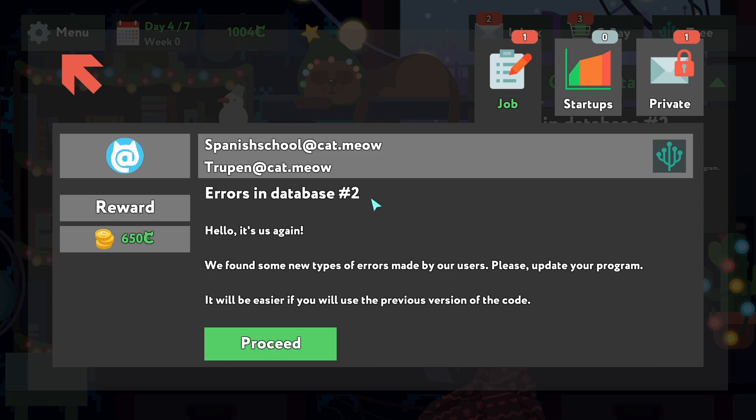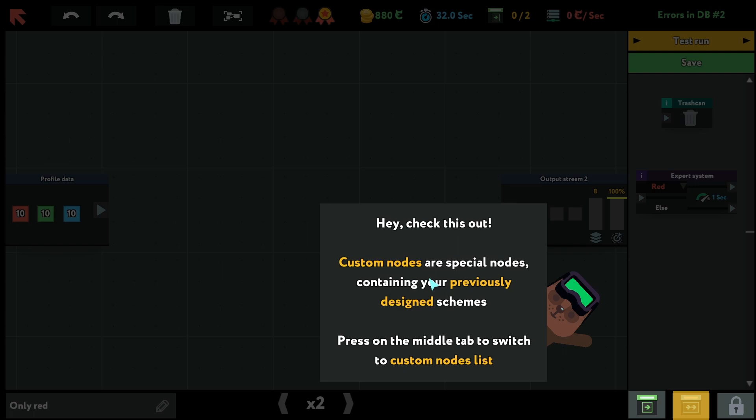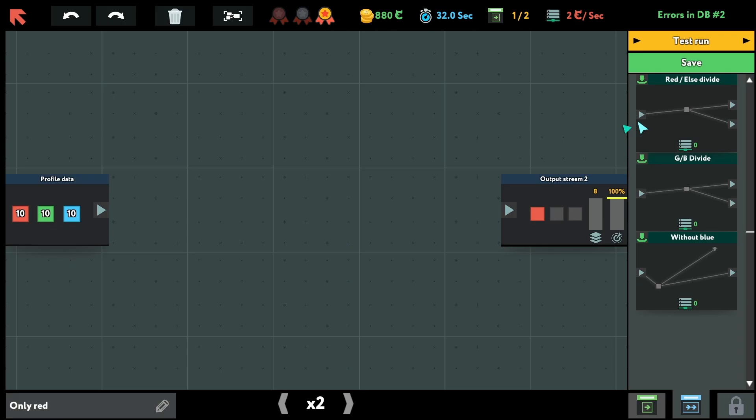Deep News node — neutral artificial intelligence — there are a lot of words. Hey, check this out: custom notes are special nodes containing your previous design schemes. Press on the middle tab, switch to custom notes. Drag the custom note 'Sorting the colored red' to the workspace. If you want to modify the scheme inside a custom node, double right-click on it or press the down arrow icon.